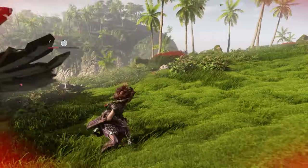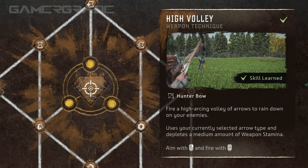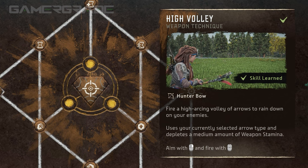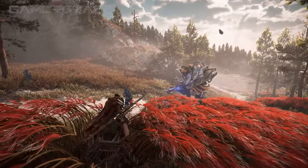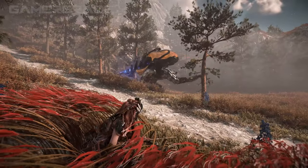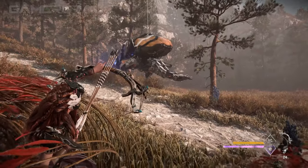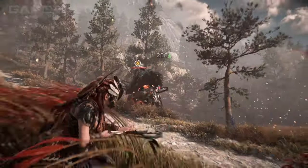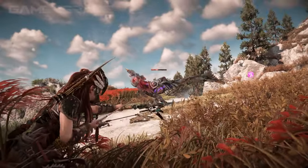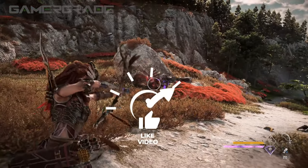Knock Down Shot is also very effective against flying machines, quickly grounding them and leaving them vulnerable for several seconds. The final Hunter Bow weapon technique is High Volley, which launches four arrows skyward that rain down on your enemies from above. Hitting moving or smaller targets can be tricky, so it's most effective against medium or larger machines that are slow moving, stationary or incapacitated by a state. To make up for this situational limitation, impact damage and knock down power for each arrow is increased by 50%, as well as an increased hit radius of 0.8 meters. Unfortunately, High Volley does not enhance the damage or build-up of elemental arrows, but is particularly effective when used alongside advanced hunter arrows on larger brittle machines, assuming all shots land.